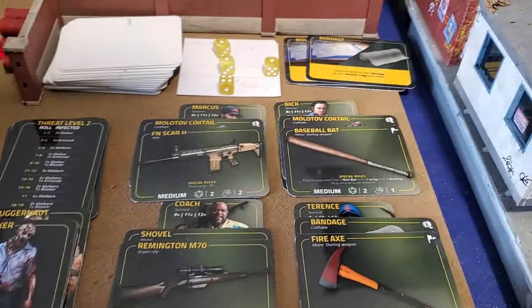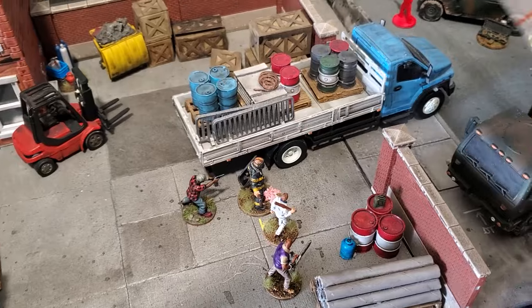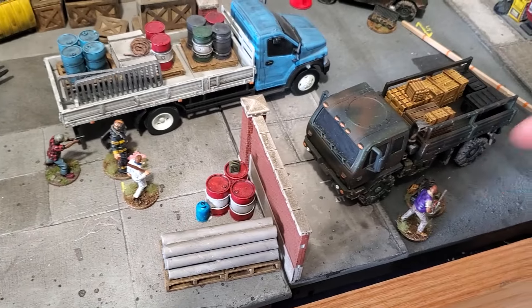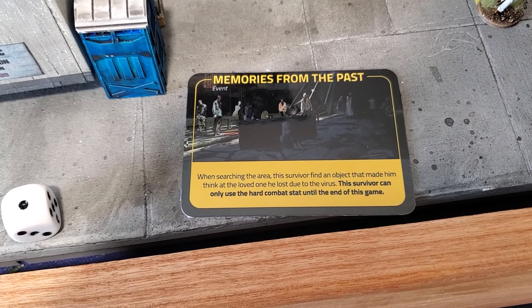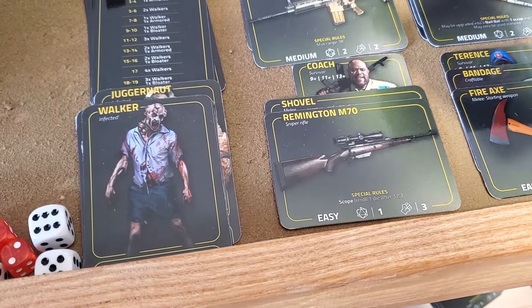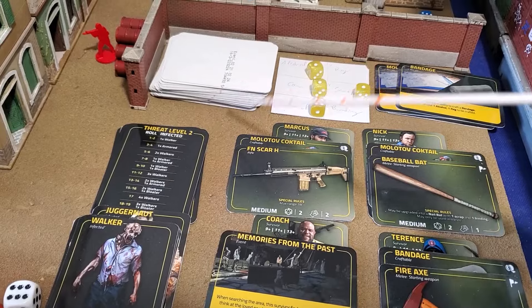On this side, who would need a better weapon? Maybe Coach. The first movement will bring him roughly over here, then I'm going to use a sneak action to reach this spot, and with the last action I'm going to loot that weapon token. "Memories from the past" — when searching this area, this survivor finds an object that made him think of a loved one he lost due to the virus. This survivor can only use the hard combat stat until the end of this game. Damn it. That sucks, especially since Coach has that sniper rifle that should be using the easy shooting stat, but now he's stuck with a 13-plus to kill any enemy. And I didn't find any weapon. I have eight events in that deck with around 50 weapons, so really bad luck.